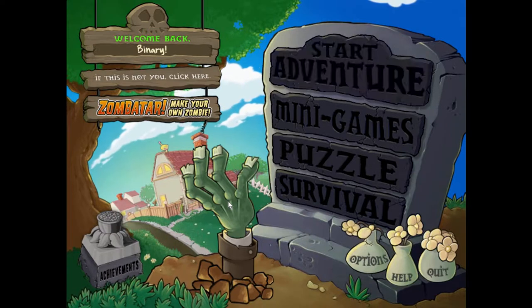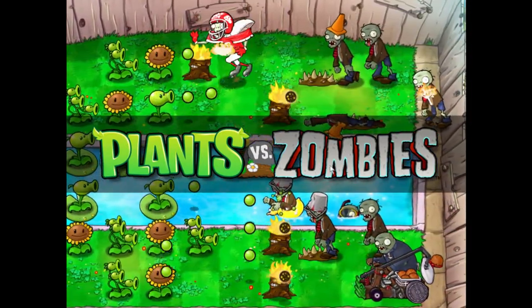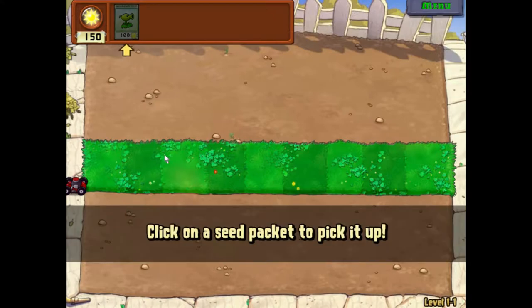PopCap Games presents — this is actually how the game looks when you play it. These are the zombies, these are your plants and your garden. Here are some zombies on the street, here's my garden, and this is my house over here. So this is the tutorial section. Up here are your seeds and this is your sun count — in order to plant seeds you need to gather suns. You can see the amount of suns required; each sun gives you 25 sun points.